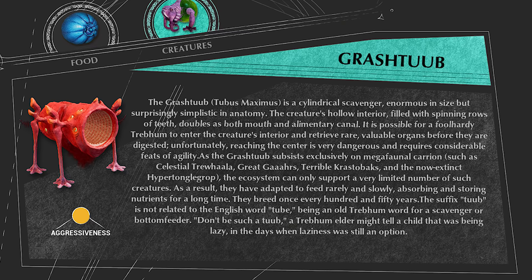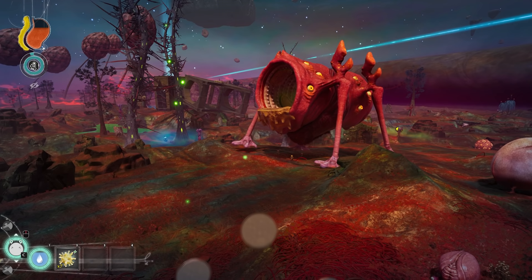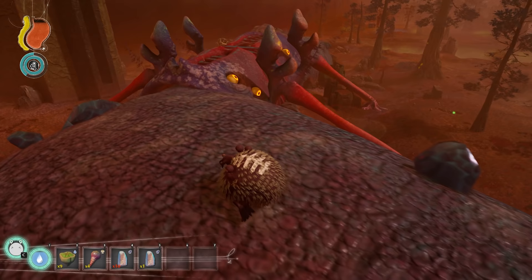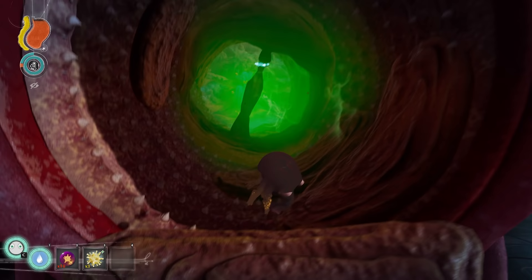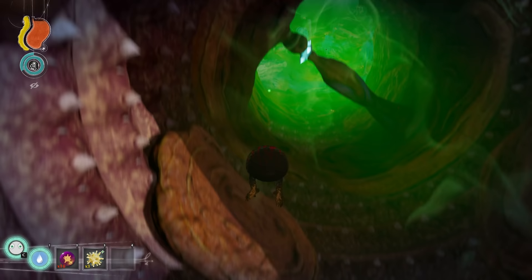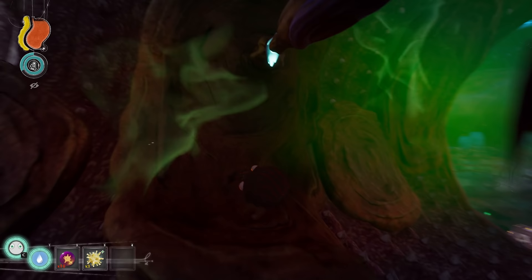Grashtub. This is a massive scavenger with many rows of rotating sharp teeth, and some bits of food stuck on its teeth form safe platforms that a Trebom can use to get through the Grashtub safely. The Grashtub prefers to eat dead Trawala, and inside the Grashtub is a Trawala heart, which is a remnant of the Trawala it has eaten. There is also a bunch of stinky but not harmful gas inside of the Grashtub, as it is a scavenger that eats rotten meat and has some super stinky breath in there.